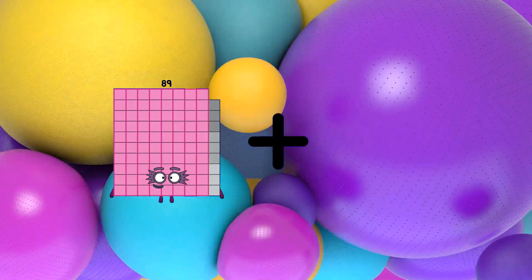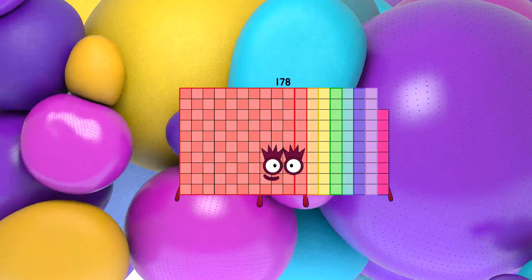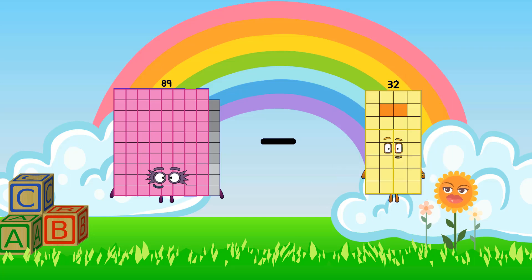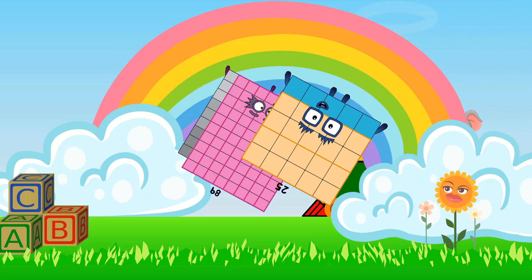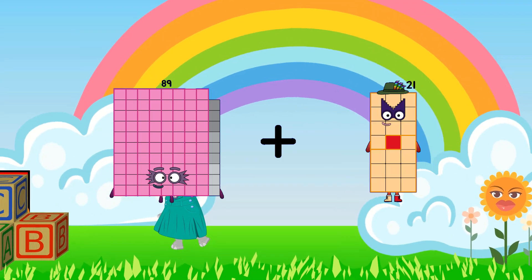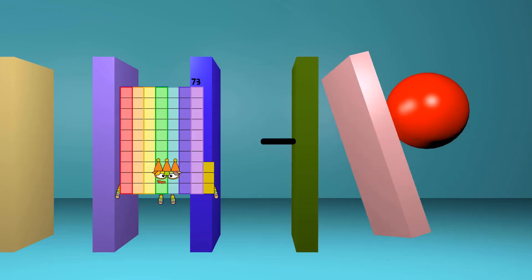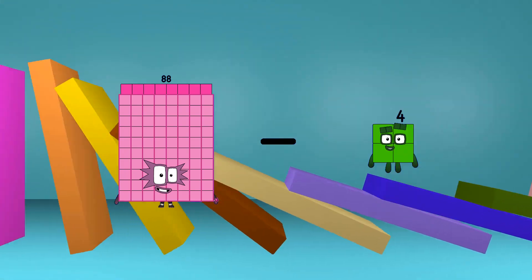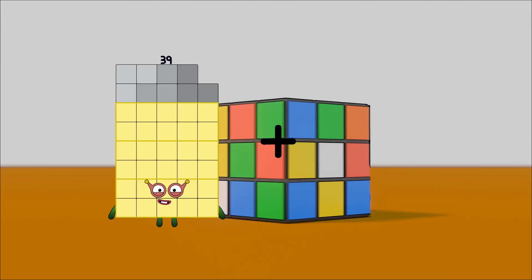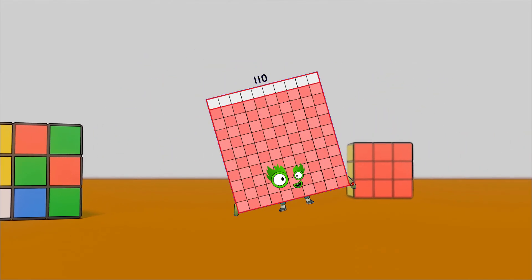89 plus 89 equals 178. 89 minus 25 equals 64. 89 plus 61 equals 150. 88 minus 48 equals 40. 39 plus 71 equals 102.